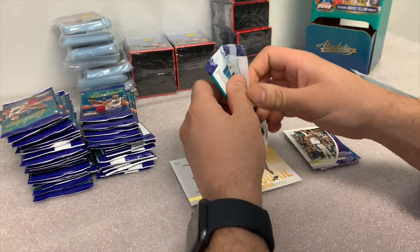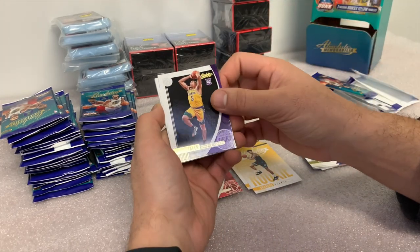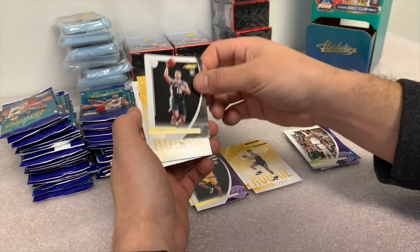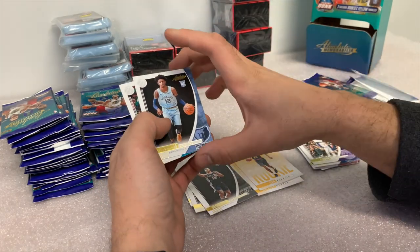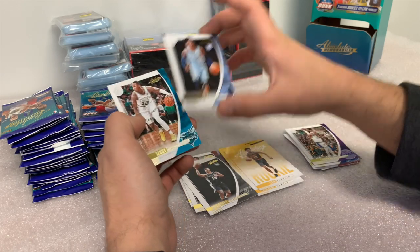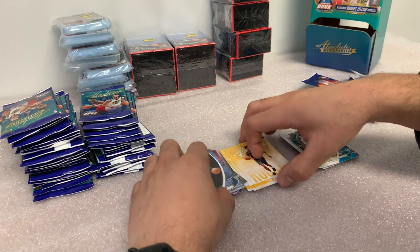So obviously we're looking for Zion, Ja Morant, Talon Horton-Tucker rookie base, Quindary Weatherspoon, Cam Reddish — Absolute Memorabilia. John Morant, and we go with the base card John Morant and Terry Rozier. So that pack was chock full of rookies.